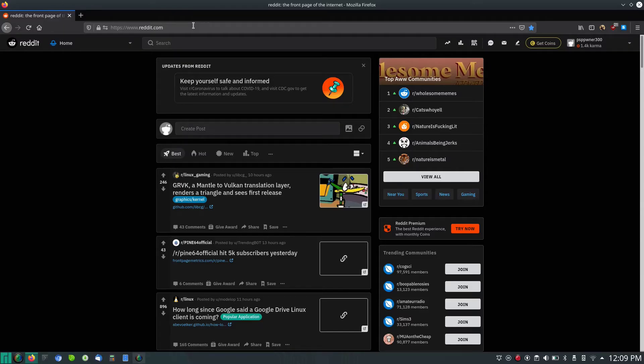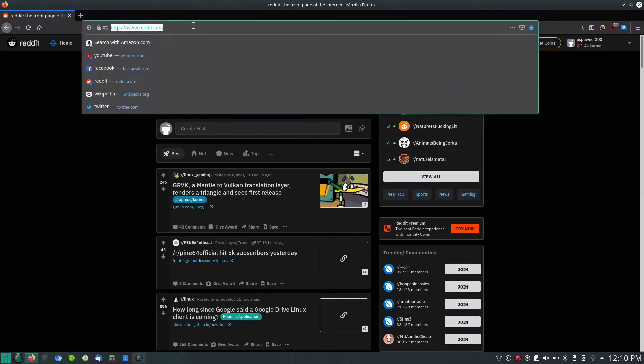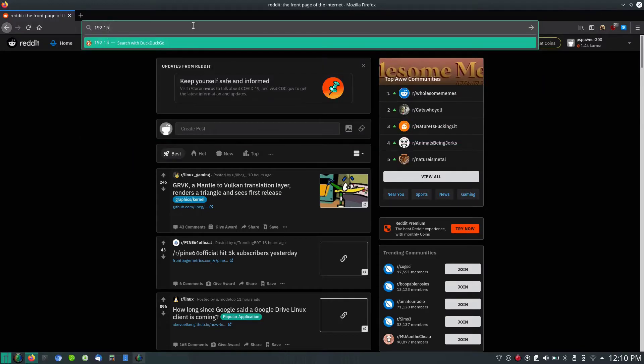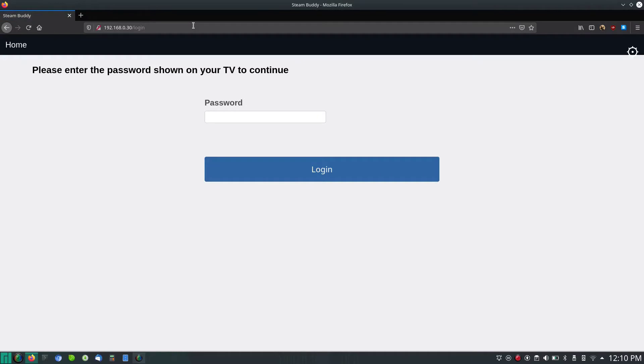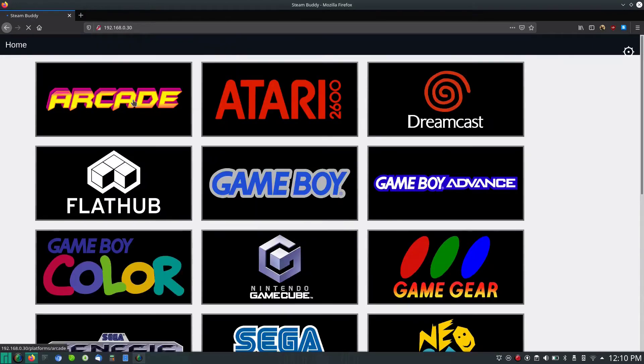One great feature that comes with GamerOS is Steam Buddy, and I'm demonstrating it in action right now. I have my Pinebook Pro on the same network as GamerOS. I input the IP address of the machine GamerOS is installed on, put in the on-screen password, and log in. By logging in, I can upload ROMs to play old-school games up until the GameCube and PlayStation 2 era.